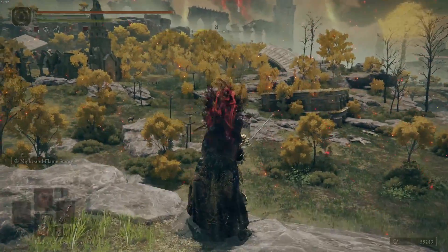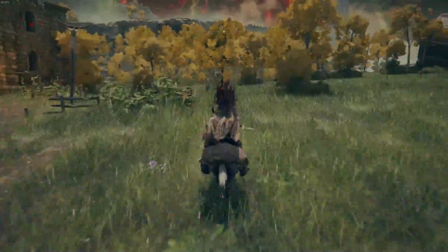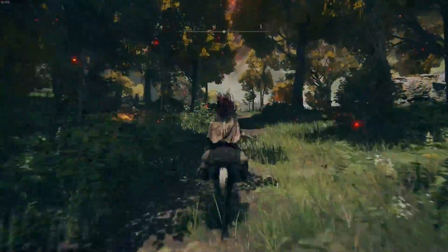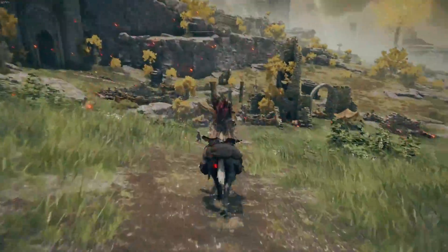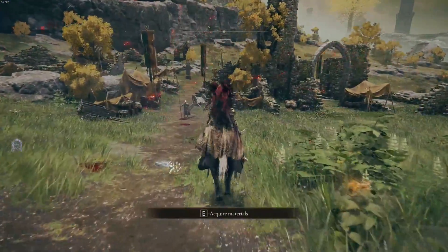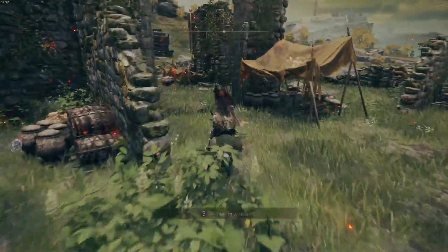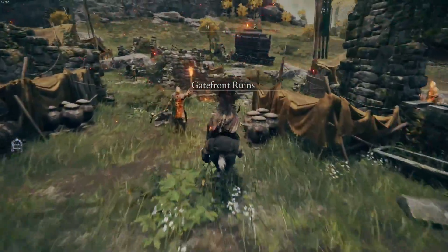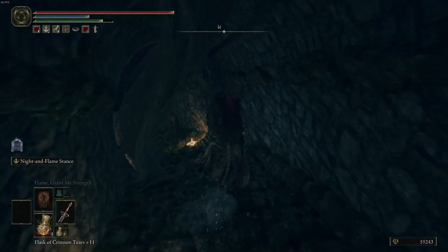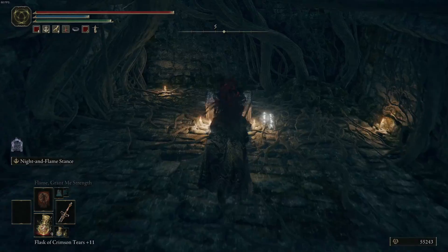This is actually the area where you're going to be able to unlock the item that lets you get Ashes of War. Go over to the right, past this archway, run past all these guys — no problems whatsoever — and come down to the little catacomb. It's a door that you open and it's pretty easy.